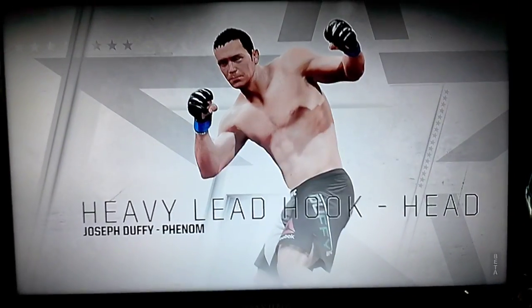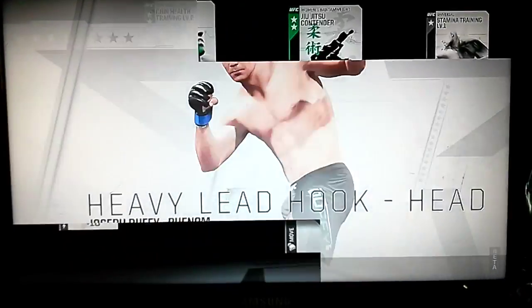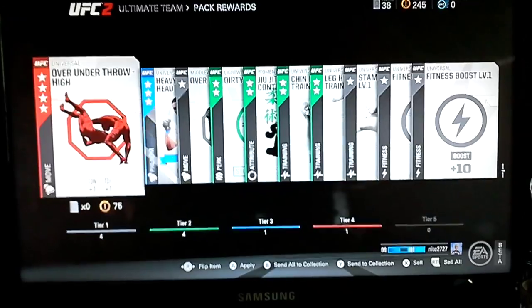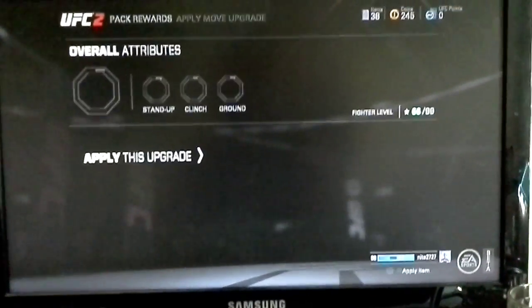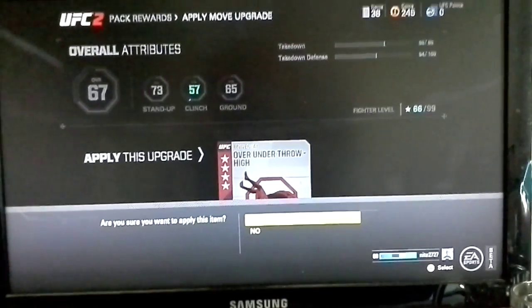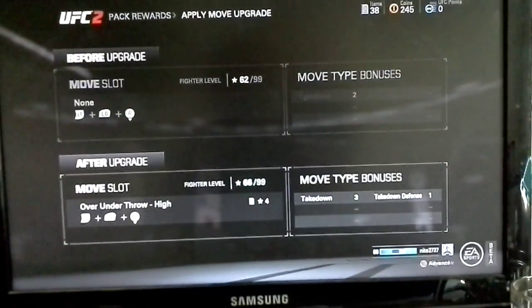The store where you buy cards is just like the game on mobile. I'm going to use my tokens and buy some more abilities for my character. I got a new trip. I don't have anything equipped right there, so now I'm going to equip it. That gives me a plus on takedown and takedown defense, so that's just all positive right there.